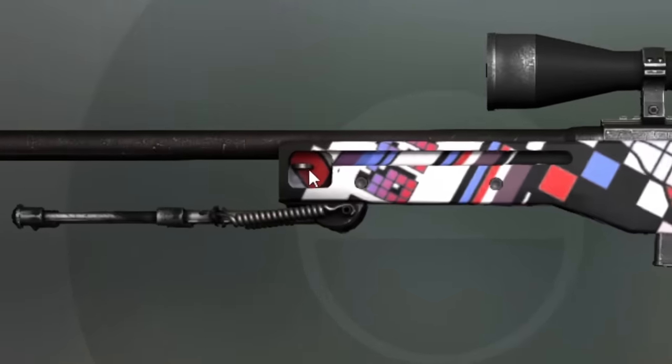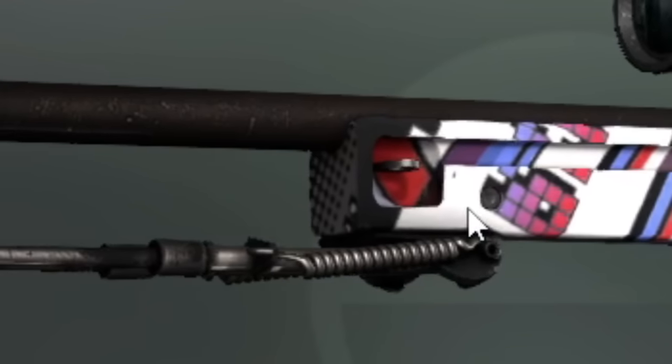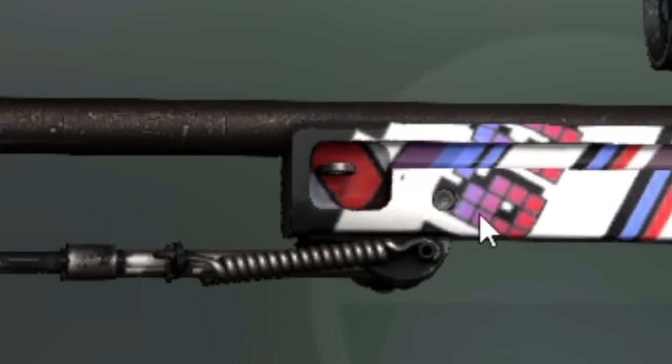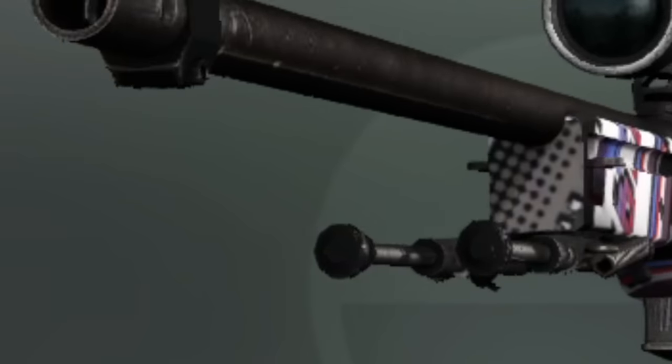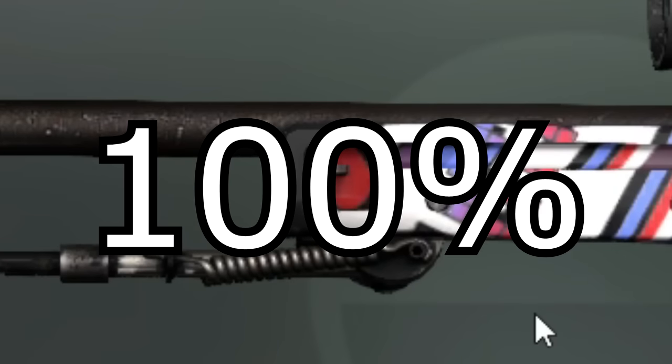Look over here. You have a red — basically a red Among Us character. But you see this piece of the AWP that's sticking out, where you're supposed to fasten the strap to it? Look, if viewed from the right angle — not like this, not like this, but like this — it's an Among Us character. 100%. Suss.